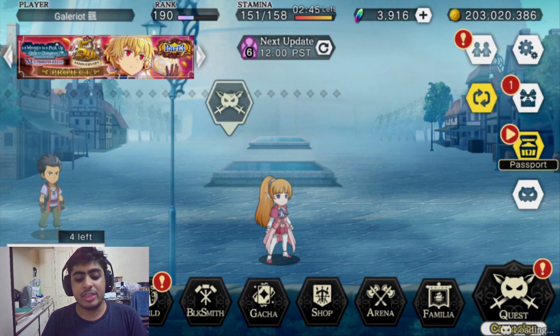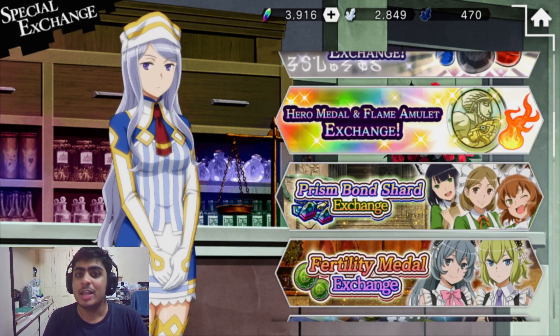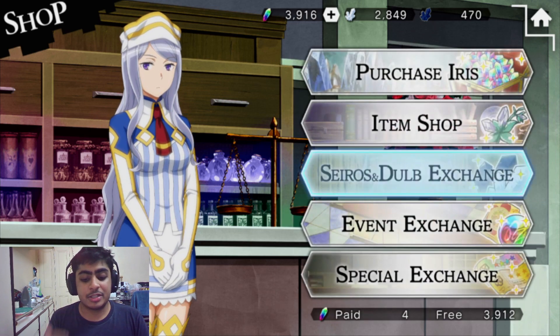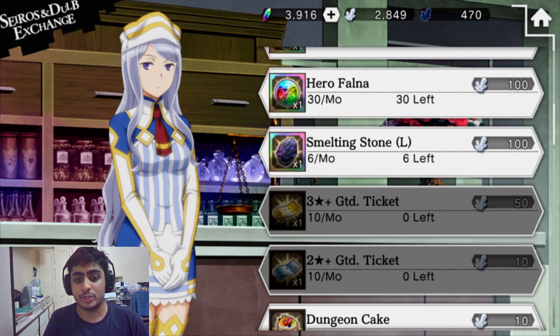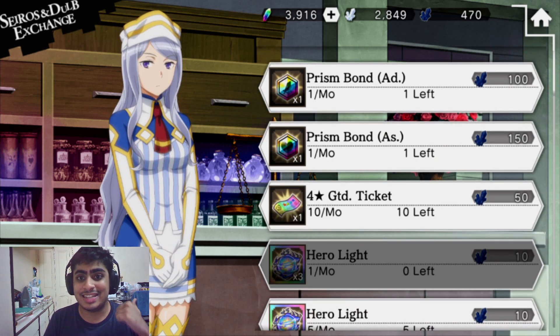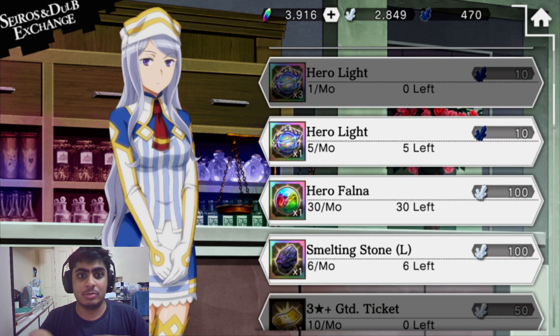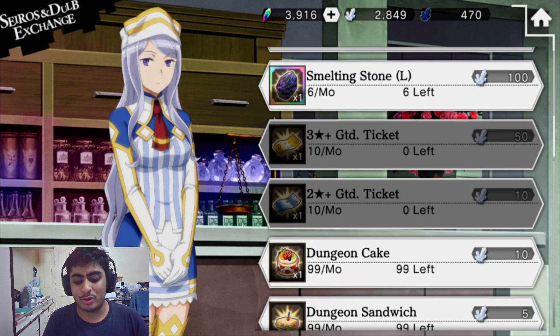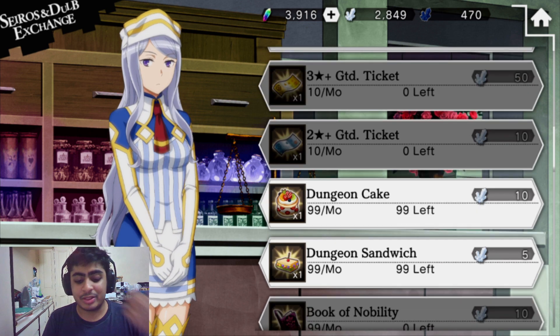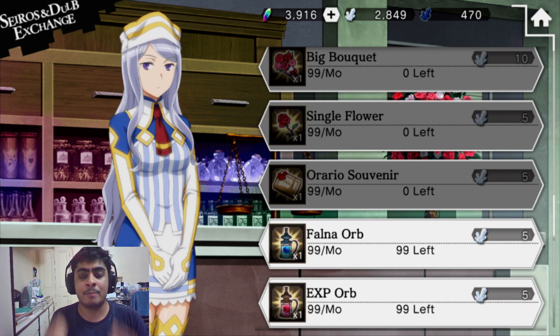One more thing before we wrap up: the shop. The Seiros and Dolph Shop are very important because they reset every month — they give you tickets, CP items, and other things. As a player, I'd focus on getting Hero Light if you can, though it's tricky because you need 4-star dupes to sell. The Seiros material is obtained via 3-star dupes and is easy to get, so you can pick up tickets and Book of Nobilities from there.